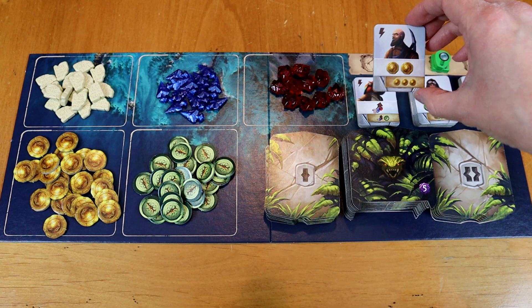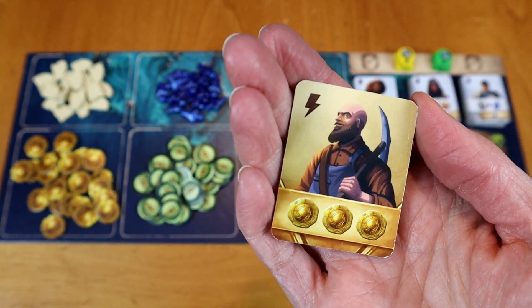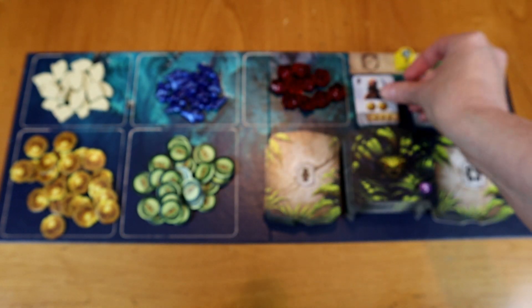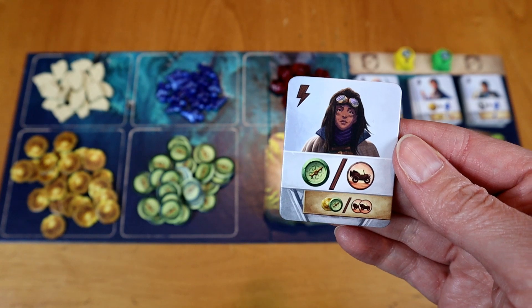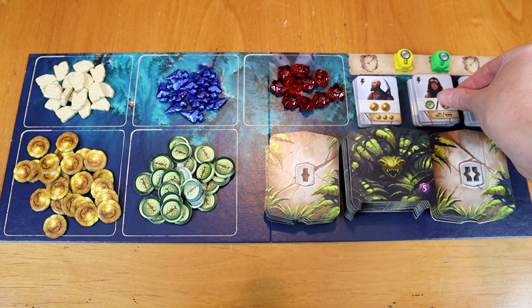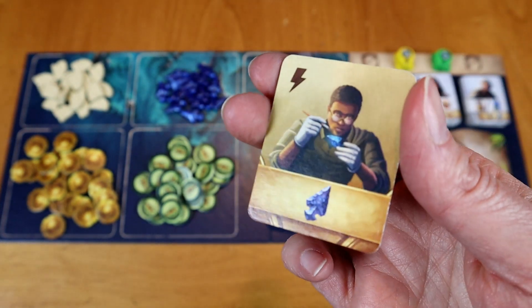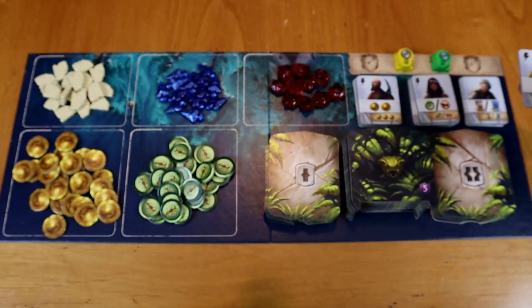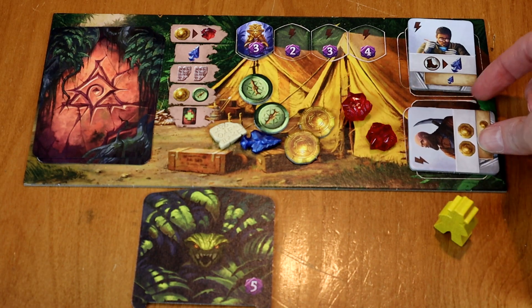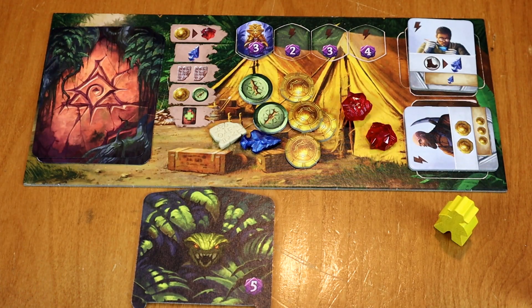Do not underestimate the assistants — getting not just the basic assistants but flipping them over for those expert assistants. You don't have to pay as much to get a really cool thing, or the cool thing you already had gets even cooler. There are two spaces on each player's personal board to acquire assistants, and each round you get to use one assistant. The earlier you get them, the more you get to use them. There are also opportunities to un-exhaust an assistant and reuse them in the same round. There are so many choices — do not underestimate the assistants.